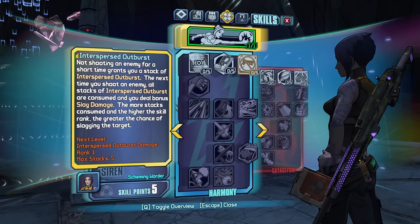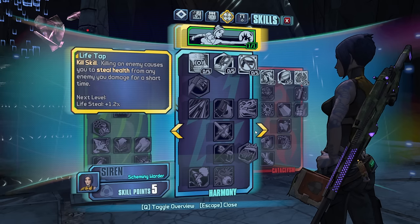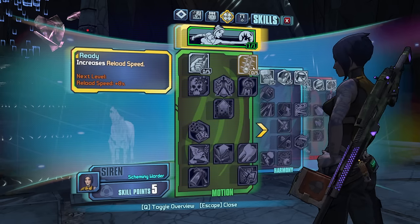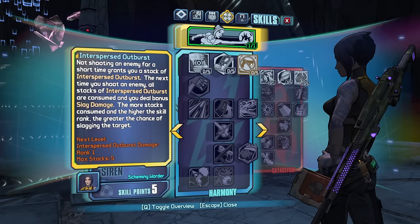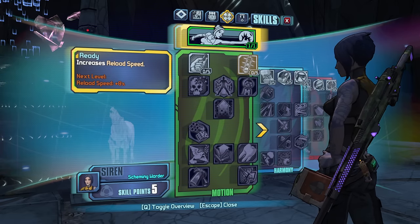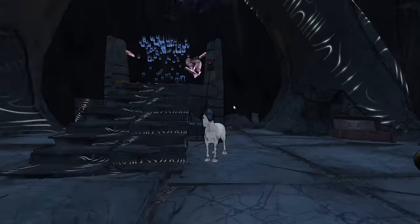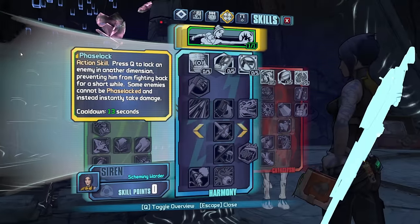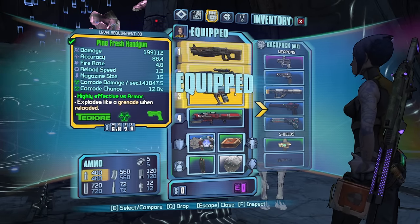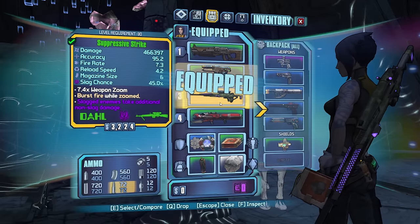It's a tough choice. I want what's going to help me the most in the short term. Is it reload speed or is it Interspersed Outburst? I think it's reload speed because I can go right into other normal skills instead of having to try to do something with sniper rifles. I can just play whatever I want in the early game. It's not going to matter.